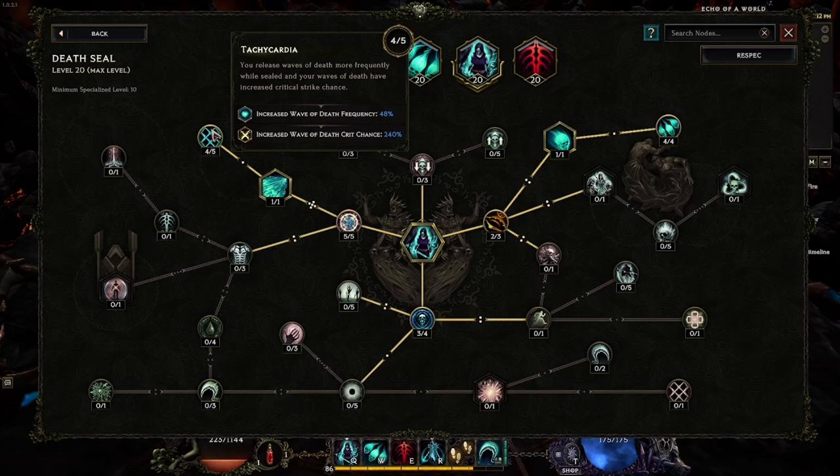In the Lich skill tree, we take 10 Intelligence plus bonus mana regen, bonus spell damage leech, health, bonus damage while at low health (great for the low-health Death Seal setup), 112% bonus necrotic damage (fantastic), increased intelligence which scales to 18, bonus attack speed and critical strike chance, bonus critical strike chance and ward on critical strike, bonus critical multiplier, bonus spell damage and melee necrotic damage, bonus attack speed, movement speed, and leeched health on hit.